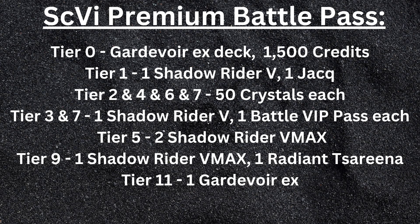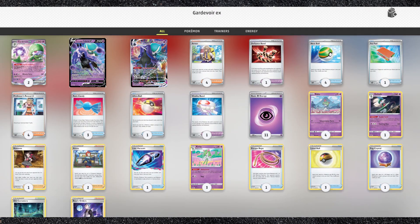By reaching Tier 11, you'll come away with three Shadowrider Calyrex V, three Shadowrider V-Max, and one more Gardevoir EX. Once you get all those, remove the Drifloon and Drifblim from the deck. You can keep one Drifloon if you want, since it's actually kind of pretty good. Then add in the 3-3 line of Shadowrider, as well as a fourth Curlia.